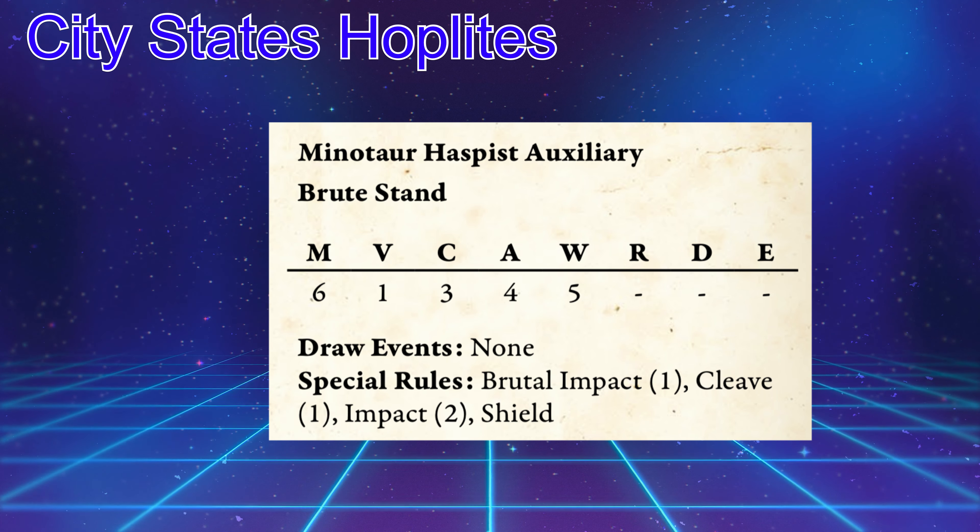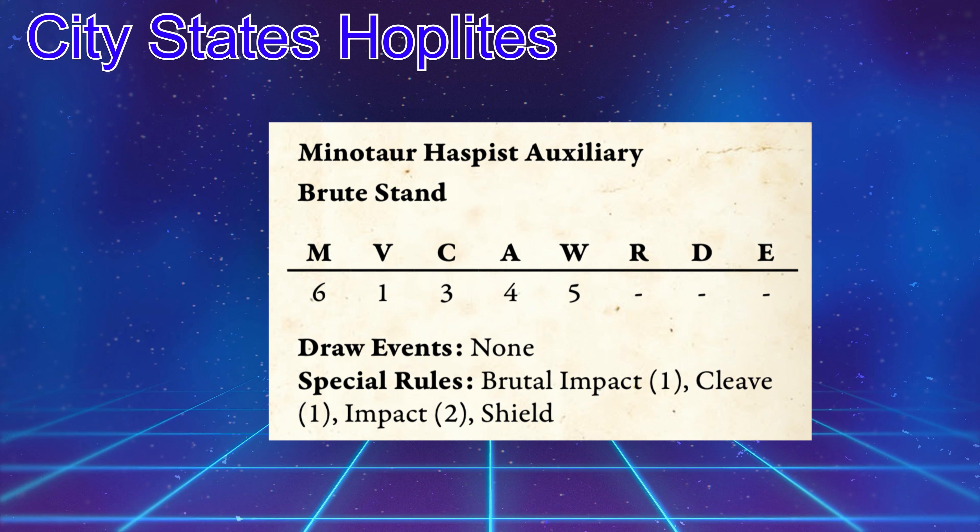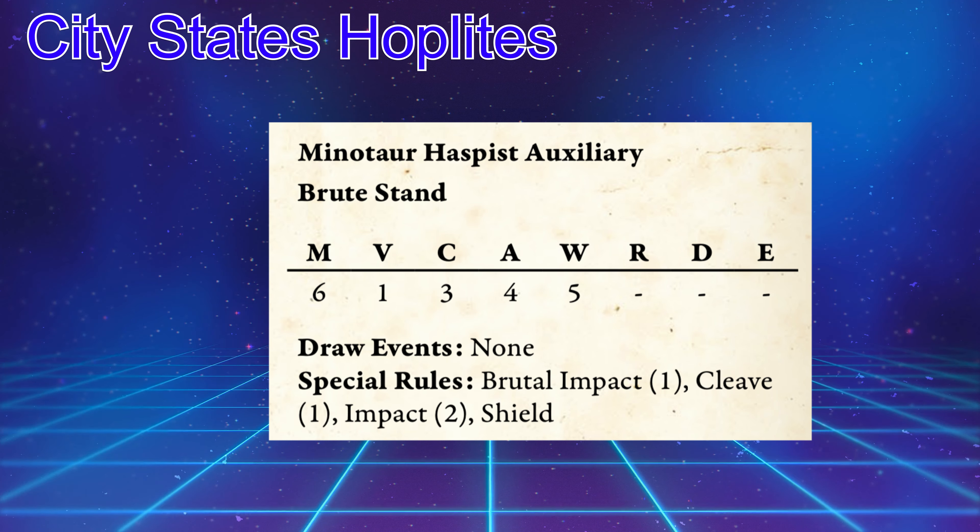Within the Hoplites, you can take a Minotaur Haspis Auxiliary brute stand. They have a movement of 6, velocity of 1, clash of 3, attacks 4, wounds of 5 — a super solid stat profile. They retain their own special rules: Brutal Impact 1 with Impact 2, so whenever the Hoplite unit charges — remember that's going to be reduced because of Phalanx — this model still gets its Impact 2 and Brutal Impact 1 attacks, doing 2 attacks on the charge that are minus 1 to your opponent's save. They also have Cleave 1 to help get some damage through.